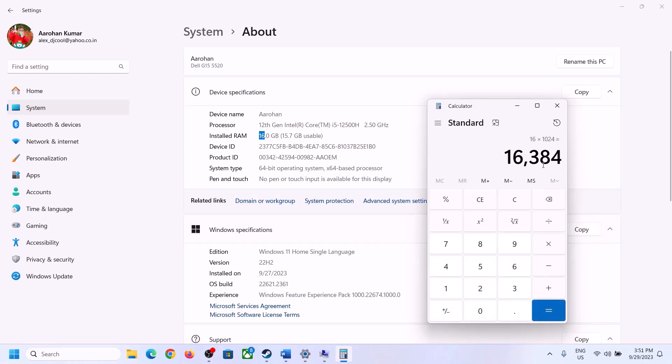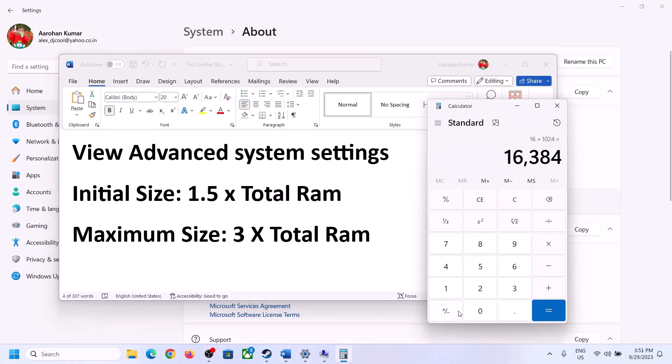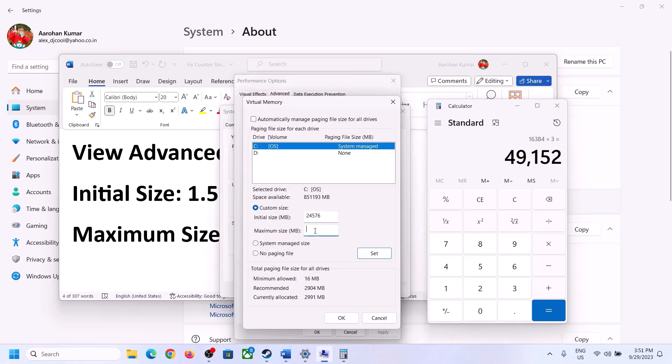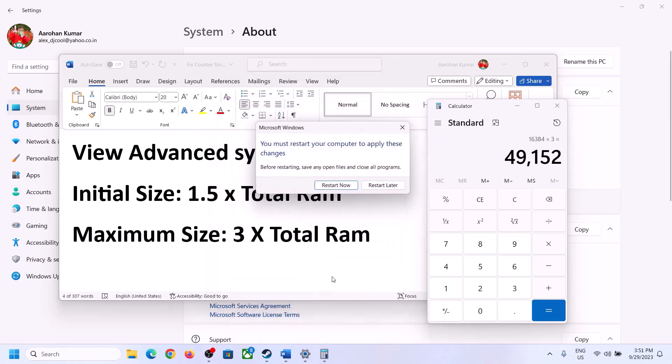After entering Initial Size as 24,576 and Maximum Size as 49,152, click Set, then click OK through all dialogs, and restart your computer. Make sure you restart your computer after this change.